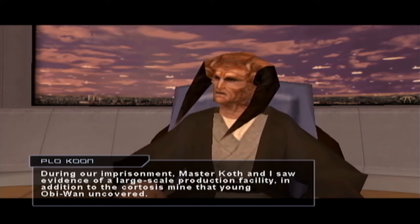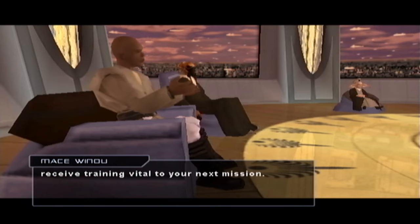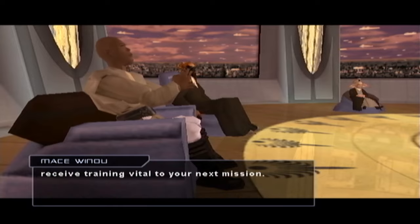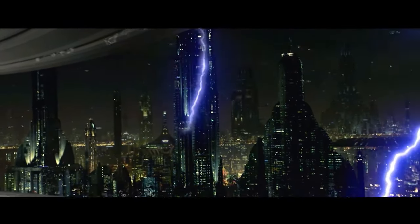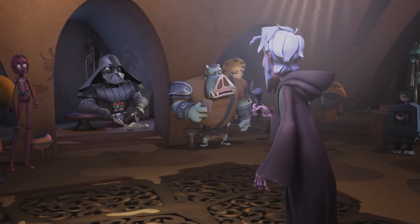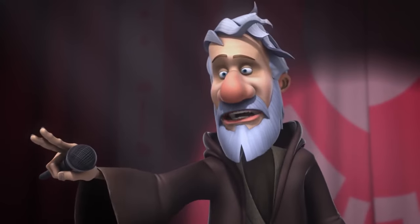Then Qui-Gon puts his back out and it's time to go back once again to the council. The council tells me to proceed to the training arena to receive training — thanks for clarifying that, Master Windu, or should I say Master Windu because he falls through a window? His name was Windu and he went out a window.